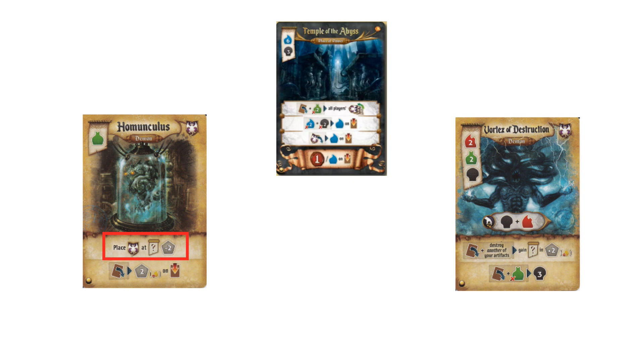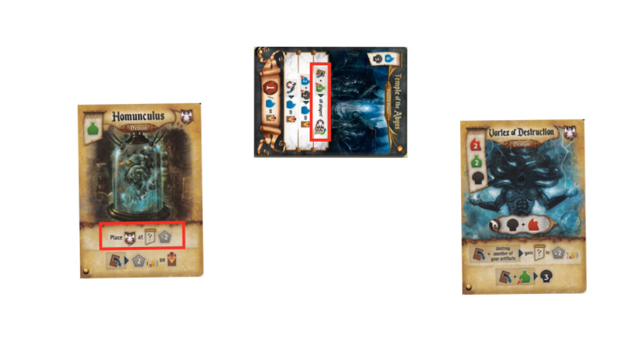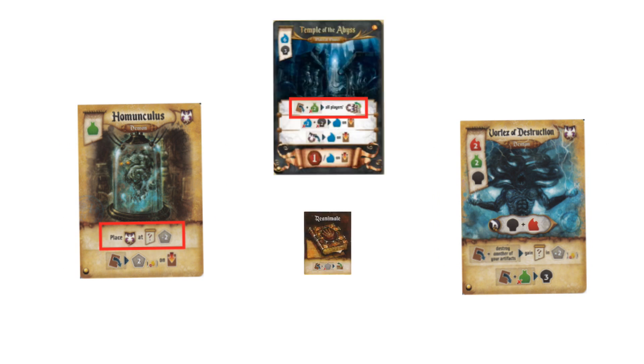Cheaper demons like the Chaos Imp and Cursed Dwarven King are also good options. Aim to buy the Temple in the second round and start tapping your demons for points. Once you have 2 or more demons out, you can start looking to get the bulk of your points. Using the first ability of the Temple of the Abyss in tandem with the Reanimate magic item or Witch's ability allows you to score points for all your demons twice in the round. If you can do this in back-to-back rounds with the Witch or even the Vitality Scroll from Inscription, then the game will be over very quickly.